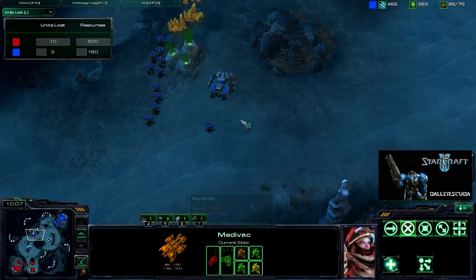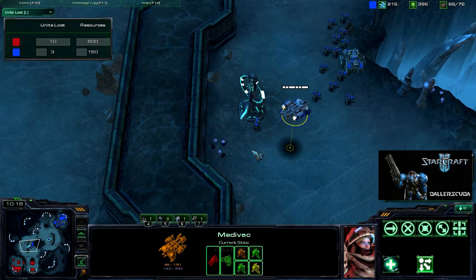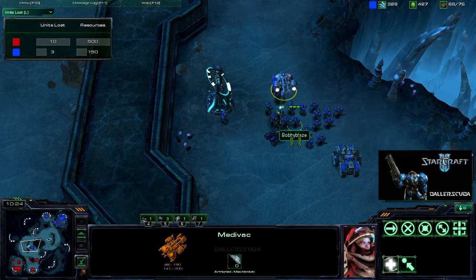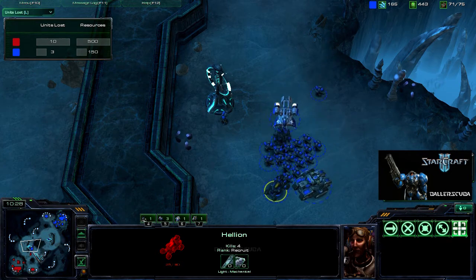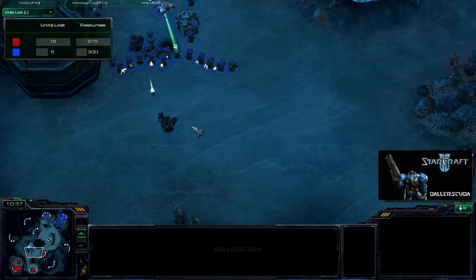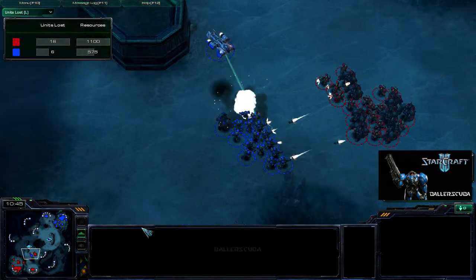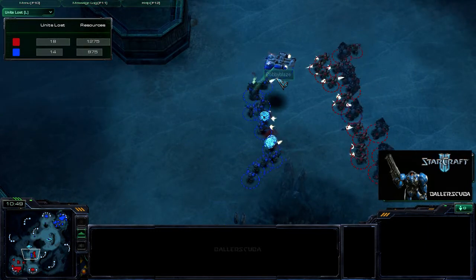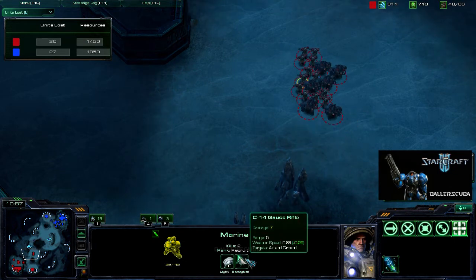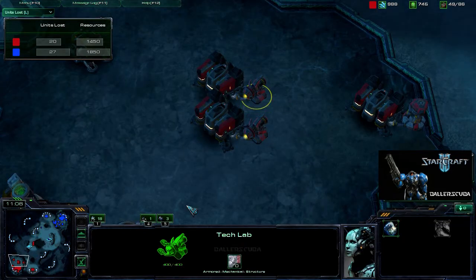He is sending some marines out with a siege tank, following on a rally point. They are going to be joined by a marauder, more marines, and one hellion that is almost dead but has four kills. I am moving out at the same time. My forces were split, so those guys are all going to go down — he thinks that is all I have. But I am going to counter him from behind, and all his forces are going to go down because I do have level one weapons upgrade and stim pack upgrade.